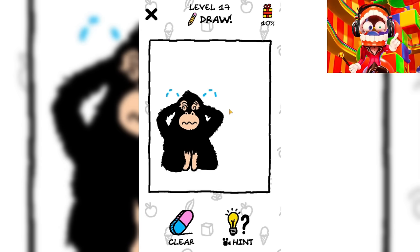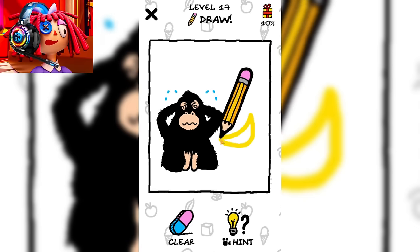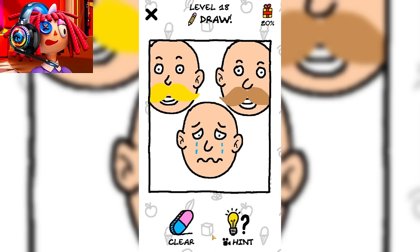Oh no, look, it's a crying monkey. We need to help her. Perhaps she wants to eat. Let's draw her a banana. It doesn't exactly taste like a banana, but I think she's happy about it. I'm very glad that we were able to make this monkey happy.